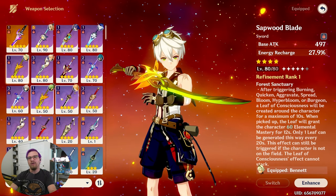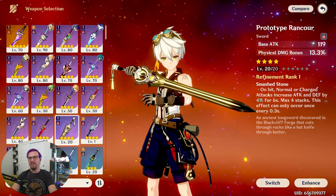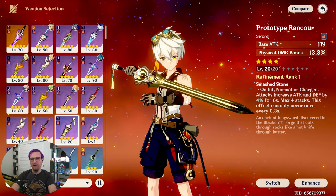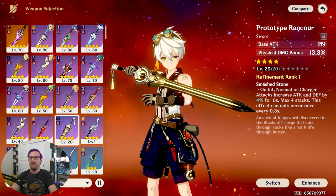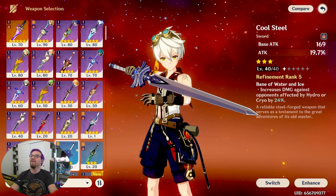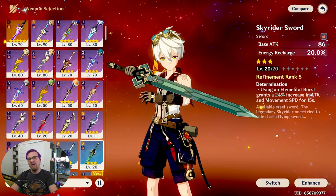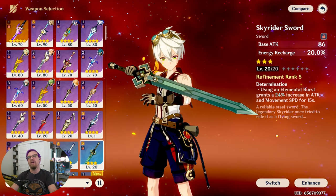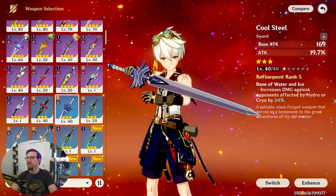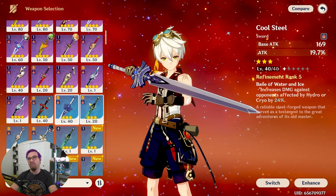For a beginner weapon, you get a Prototype Rancor for free upon completing certain things in the guide quests. The Prototype Rancor is good because it has a high base attack for a four-star weapon, meaning Bennett will buff other characters' attacks more. For a three-star weapon, the Skyrider Sword is your best option because it provides a lot of energy recharge, and whenever you use your elemental burst it grants 12% increased attack and movement speed — 24% at R5. This lets him use his burst more often and is great for a more healing-focused Bennett. You can also use Cool Steel for its passive if he's paired with hydro and cryo characters, but that's for damage Bennett and won't give you burst uptime or much healing.